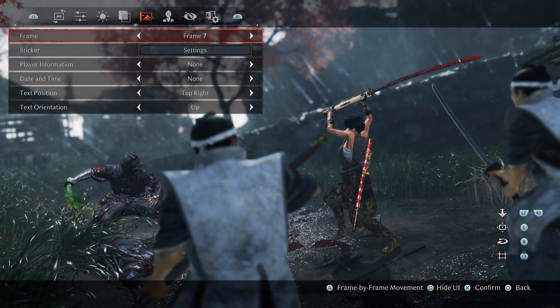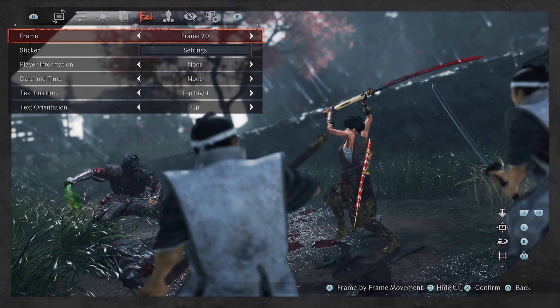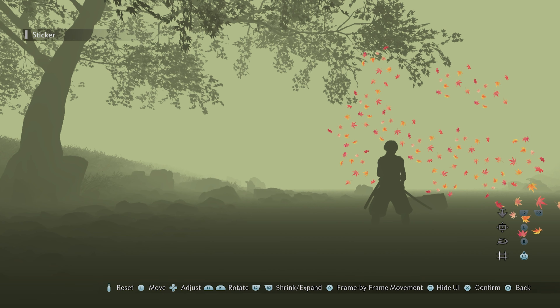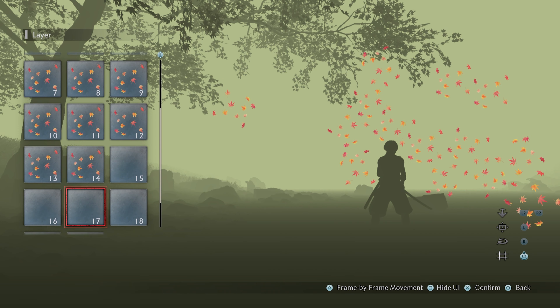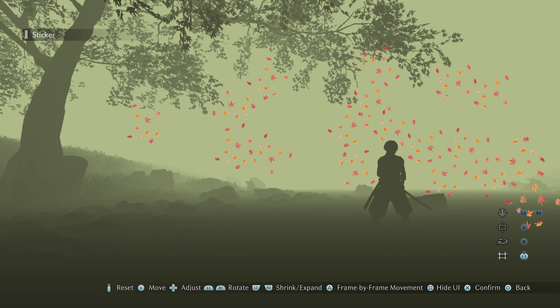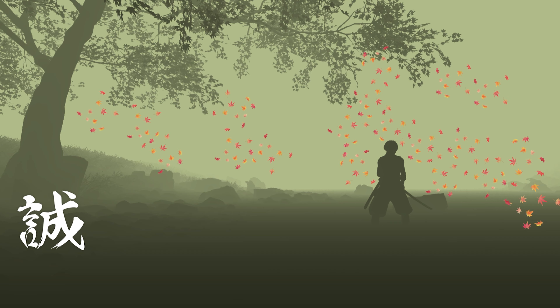On other creative notes, the photo mode has a bunch of quite nice frames, as well as a selection of stickers and logos. Up to 20 of these can be applied to each image, and some designs can be used as a kind of mosaic to cover a larger area. I'd love to see these being able to go behind the characters, but for now they're just a simple overlay effect.